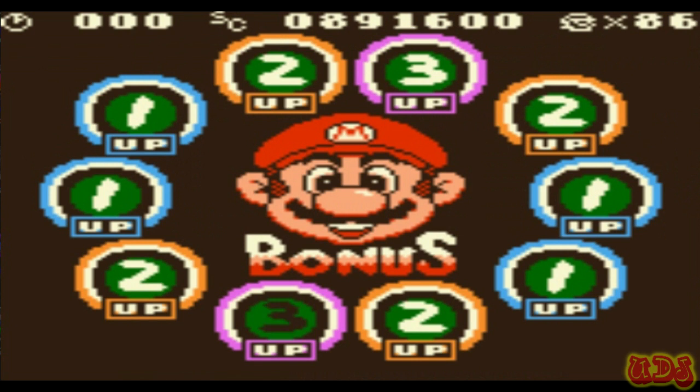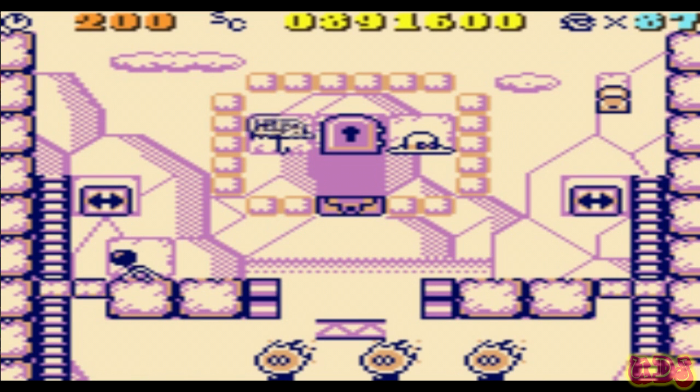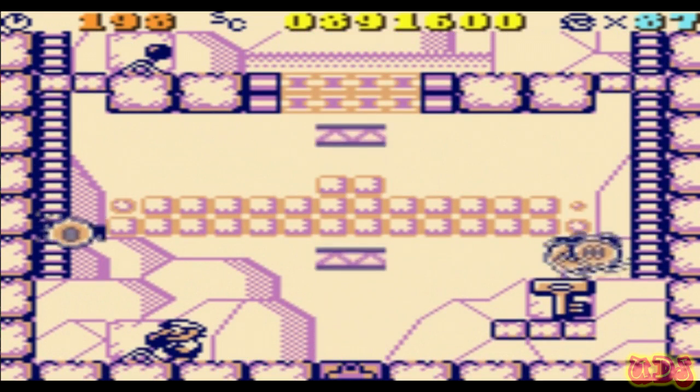We'll get a few more one-ups in the process. There are many opportunities to get all three items and get more one-ups — getting 99 lives is not a hard thing to do in this game. Now in level 7-6, here's where it gets really difficult.